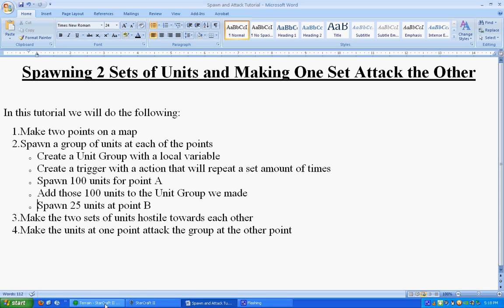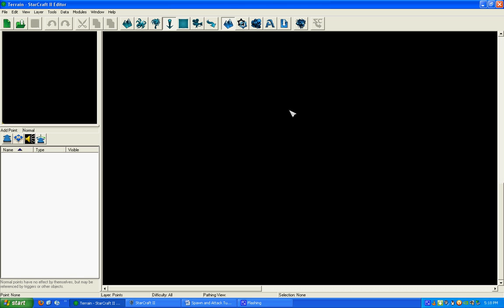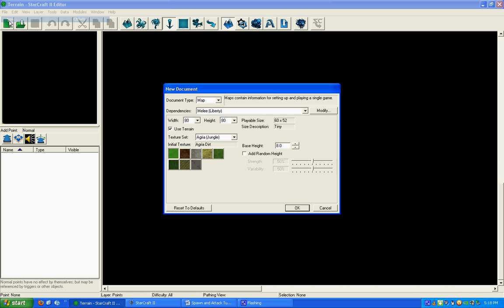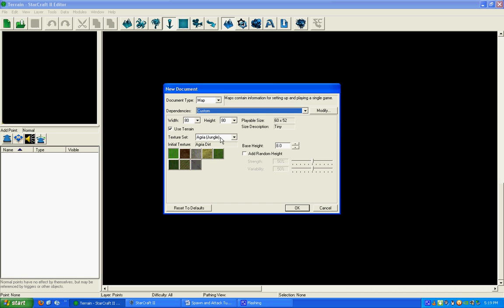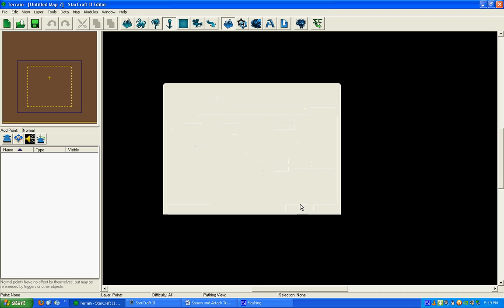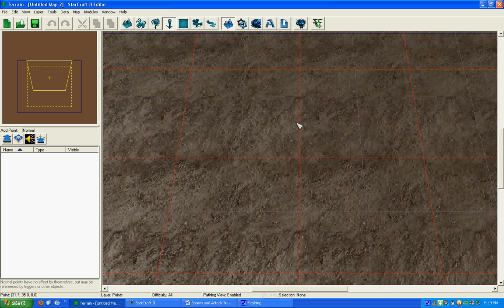The first thing we're going to do is I don't have a map up. We're going to create a new map — just push New. I'll always go to Custom and just press OK. From here, I wanted a pretty small map because we're not doing too much, so I'll change this to 64 by 64 and press OK. Now we have our map created.